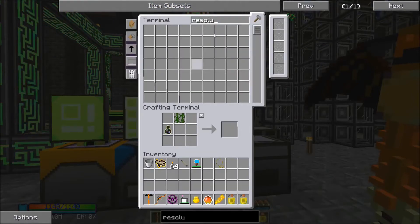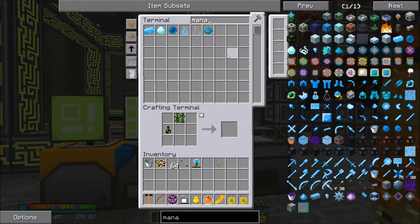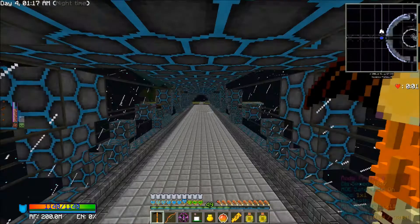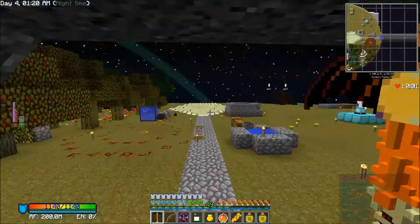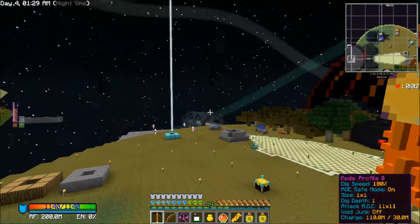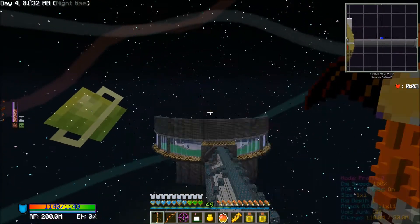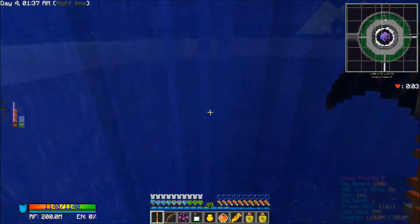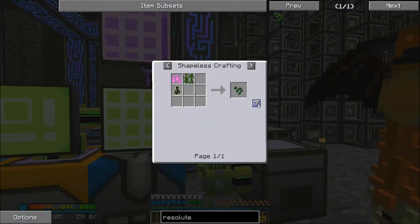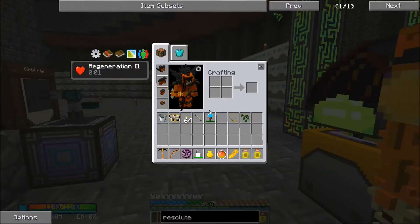Let me get some Pixie Dust and a Mana Pearl. I want those in my inventory — that way, just in case we die, we don't lose our wand. Just to be on the safe side. Let's get that done. Resolute Ivy — and let's put that with our wand. There we go.